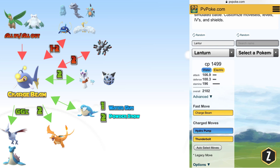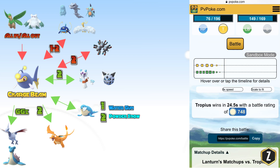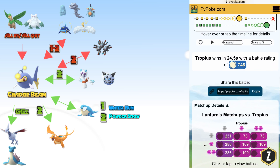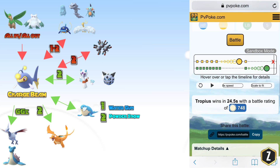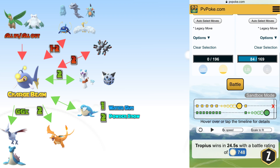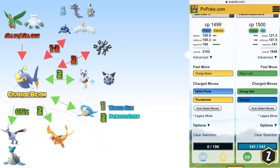Jumping into the simulator portion on PvPoke.com, we're going to fight against Tropius. Lantern is going to lose really hard to Tropius, but something to note: Charge Beam can charge a move so fast that you can get a Thunderbolt off, and it does half of Tropius' health — which is huge. There's a lot of potential there, especially if you're stuck in that fight. He may not shield thinking he's got the guaranteed win, and you can take away half his health.